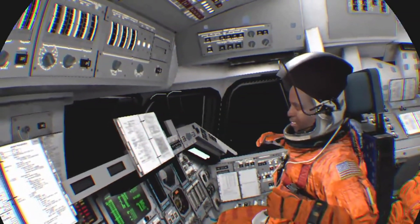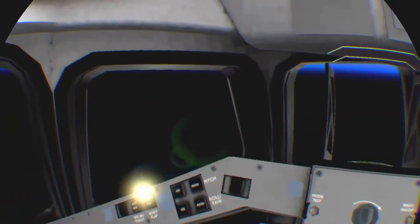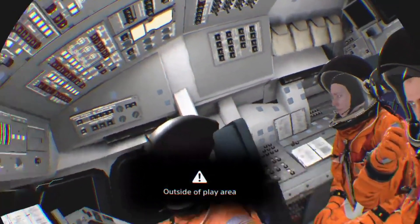Throttling back now to maintain the 3G limits on the vehicle. Discovery is 580 miles away from Kennedy, at an altitude of 56 nautical miles. 19,000 feet per second. This helmet's heavy.